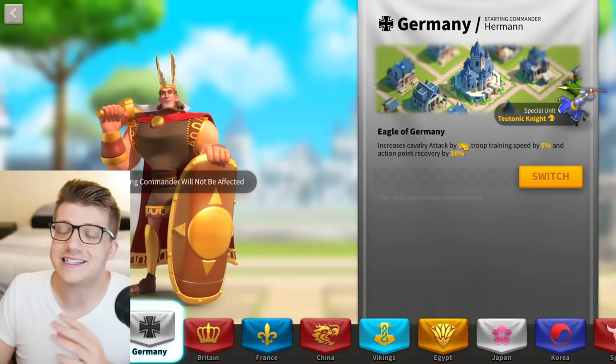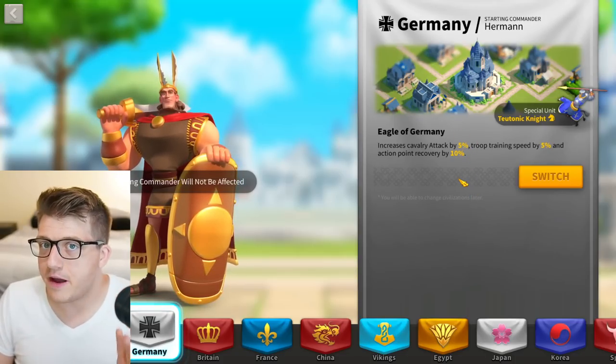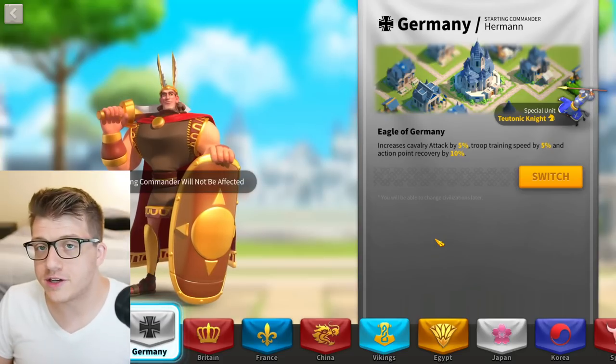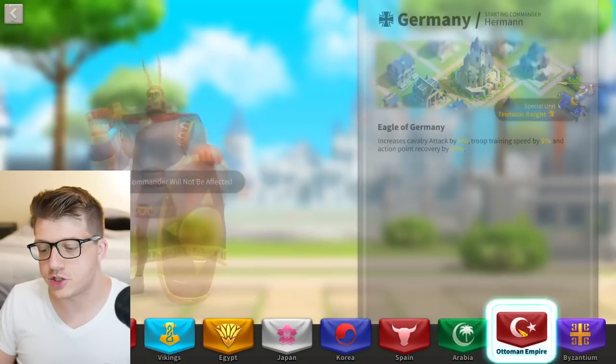The action point recovery is the number one reason why free-to-play and new players should be playing as Germany. The Teutonic Knight is a very powerful special unit for cavalry — it's a small micro-optimization — as well as the cavalry attack. In general this is a very solid choice and you're mainly picking it for the action point recovery.